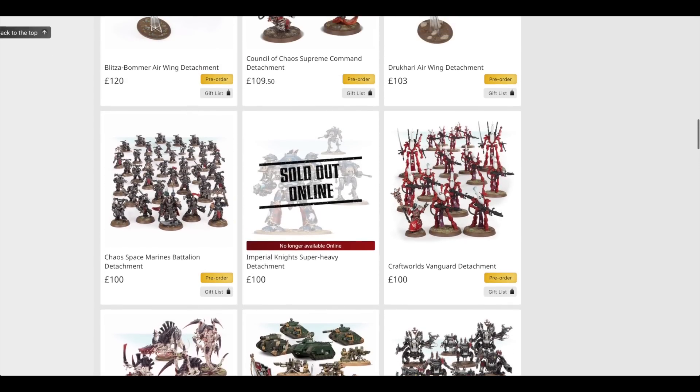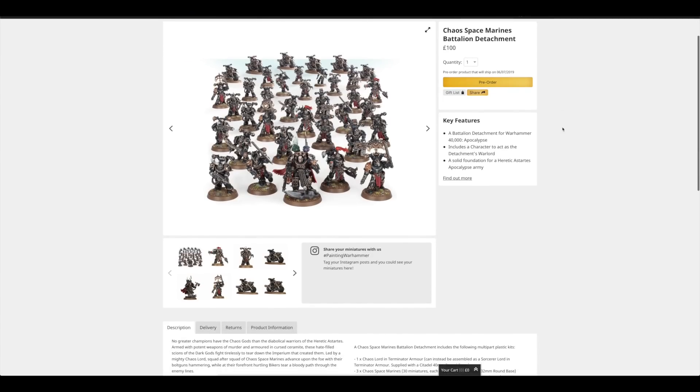The third best value set is the Chaos Space Marines Battalion Detachment. It's hard to ignore those three box sets of £35 Chaos Space Marines — they offer better customisation than Primaris. Each model is different and individual; you can customise them with chainsaws, bolt guns, bolt pistols, melter guns, flamers — you name it. The whole set would normally cost you £162 separately, so you're saving £62. It is let down by the very old Chaos Terminator Lord and those six Chaos Space Marine Bikers, which haven't had a new model in over 10 years.